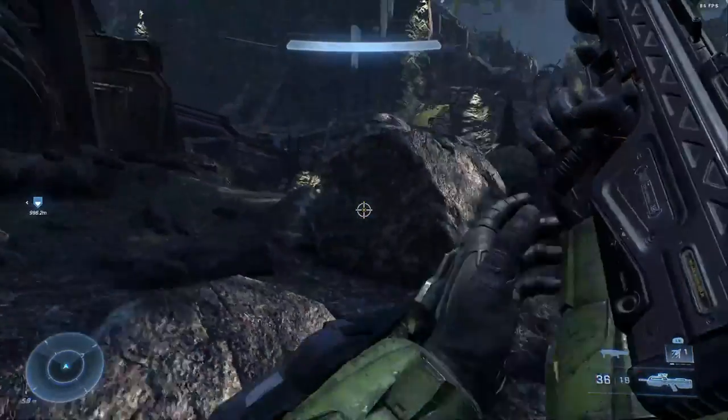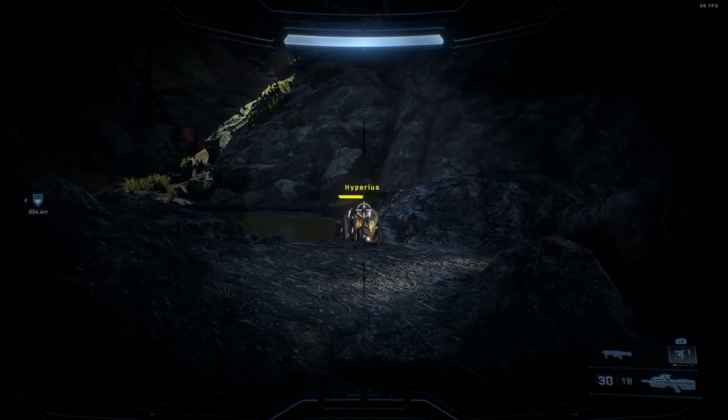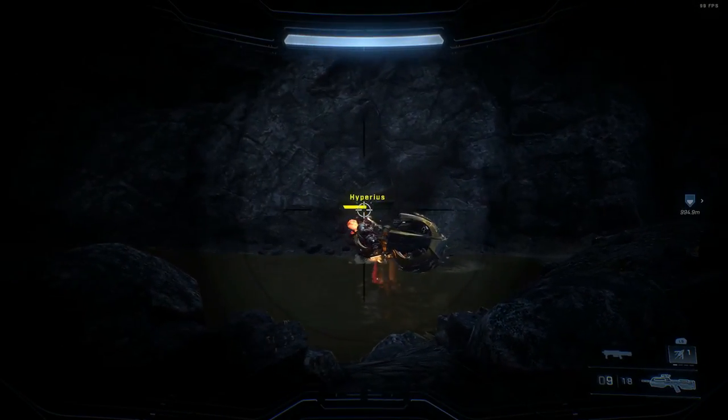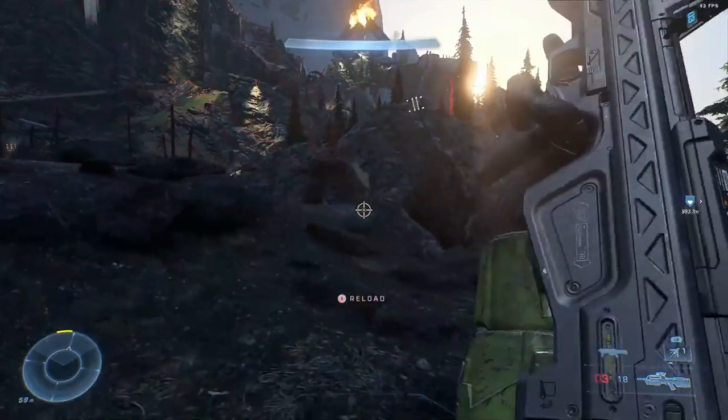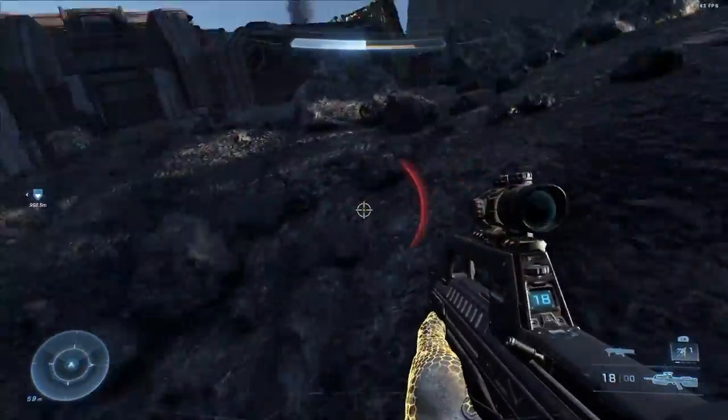Try your best to utilize fusion coils and anything you can find to do some damage to Hyperius on that brute chopper. Once the brute chopper is destroyed, I recommend you fight Hyperius on the eastern side of the area with the cover of the crashed ship with the Spartan Corps.